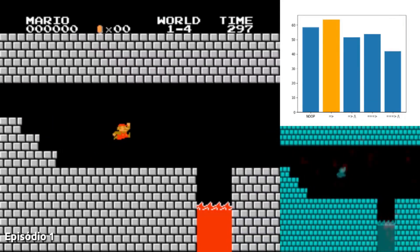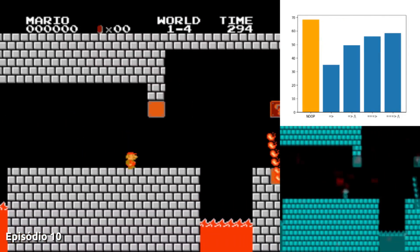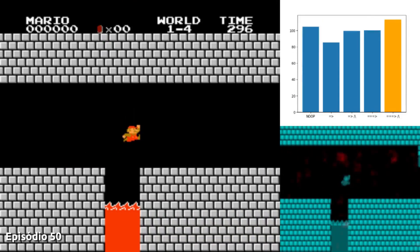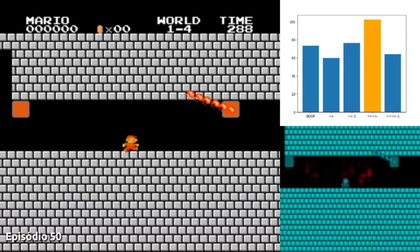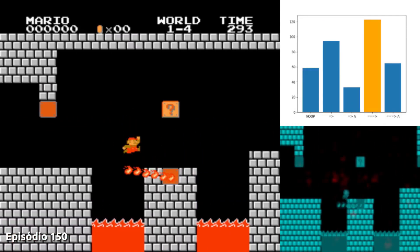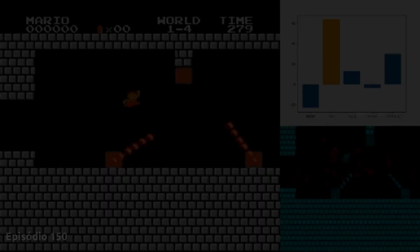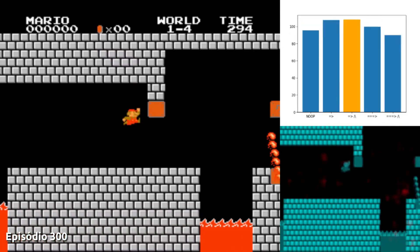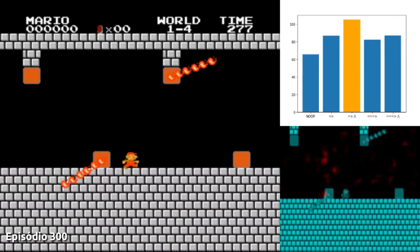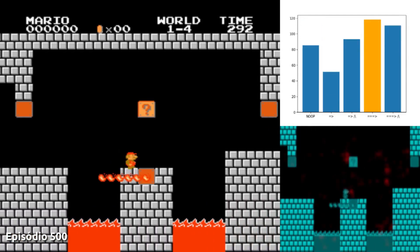Now it's time for him to try and master level 4, the last level of this world. Super Mario Bros. is made up of 8 worlds, each with 4 levels — 32 levels in total. Mario's objective is to rescue Princess Peach, who has been kidnapped by Bowser, Mario's arch-enemy. Bowser is the king of the Koopas, the little enemy turtles you see throughout the game. Although each of the worlds has a different theme, the last level of each one always takes place in a castle and ends with a fight against Bowser. So, will our agent be able to get past the king turtle?